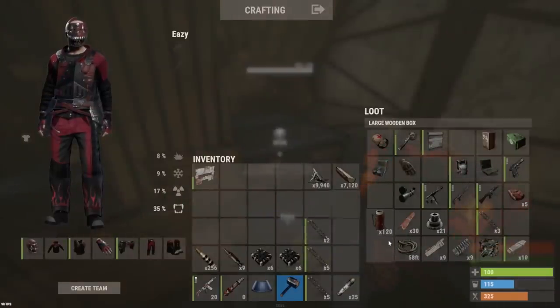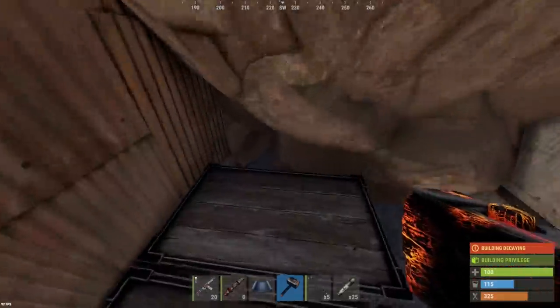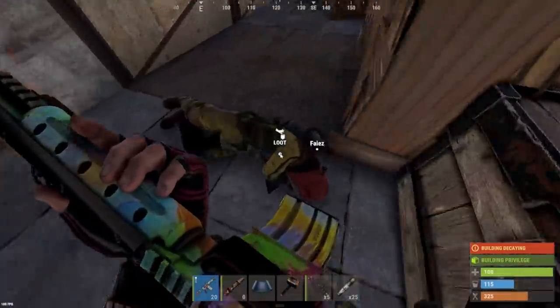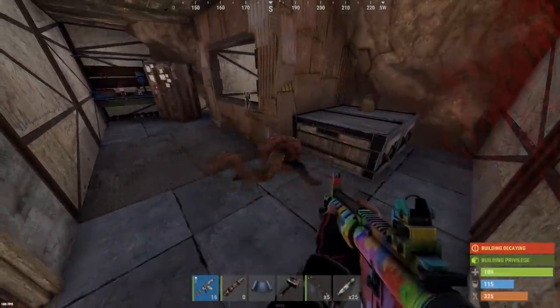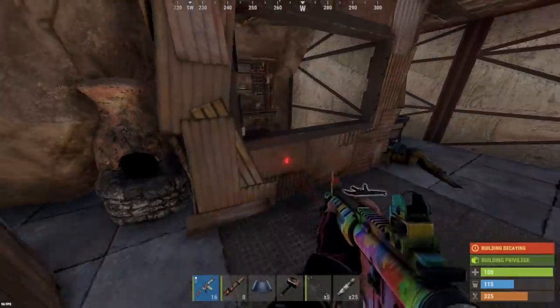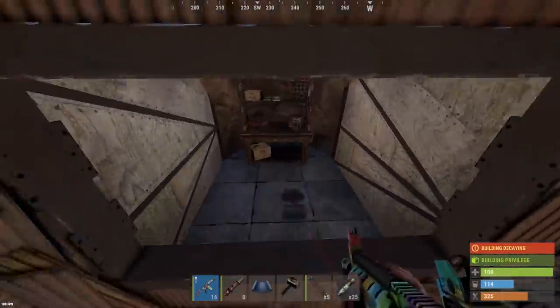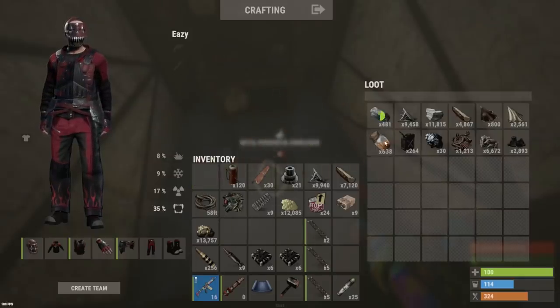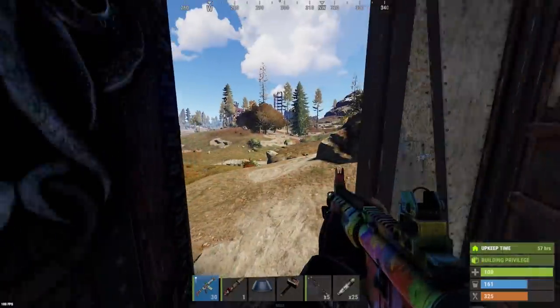Got some boxes over here too, just components. Nine satchels - not looking like he's going to be the richest person, probably a solo player. Furnace was empty. Let's see what was in that TC - 12k sulfur, 13k ore, that's 25k sulfur overall, about 10 times what we used. So if we keep doing that we'll be well on our way to raid that cargo ship base.